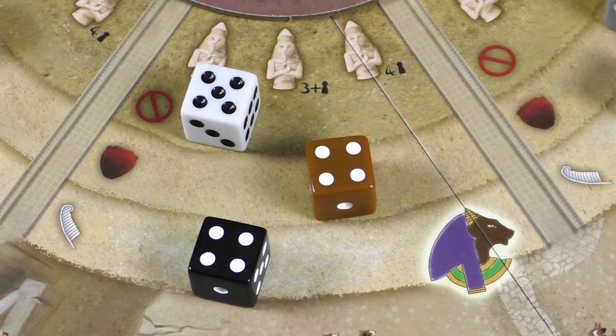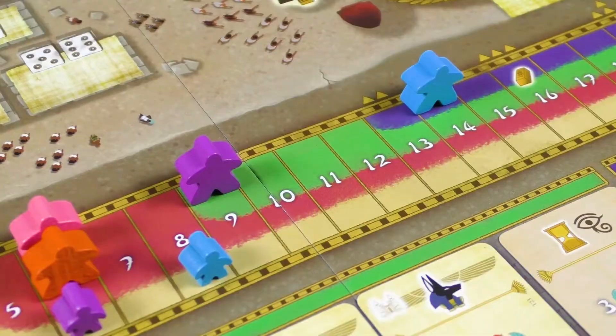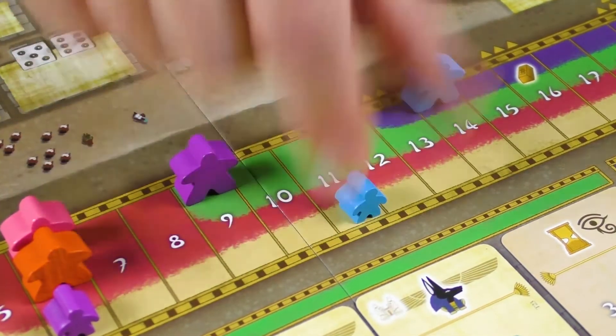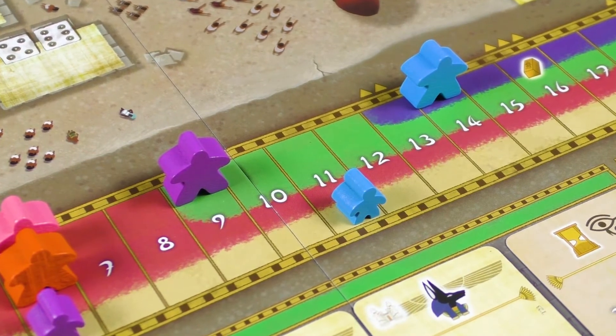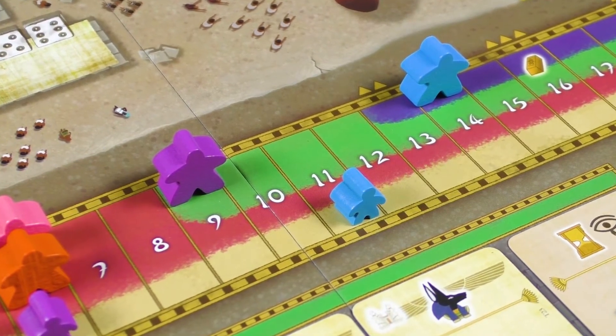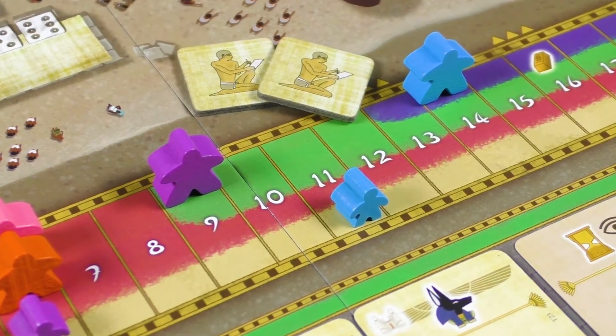But what is the use of numerous people if they are unhappy? That's exactly what the goddess Bastet is responsible for. By performing this action, the player advances their happiness marker, sometimes receiving bonuses and victory points. Also, thanks to Bastet, the players get useful scribes at their disposal.